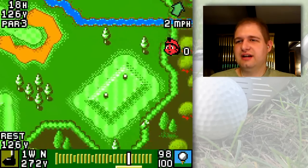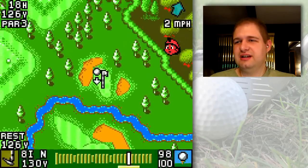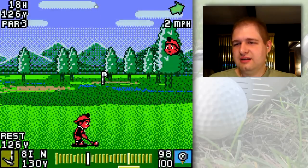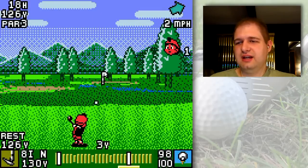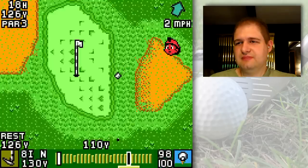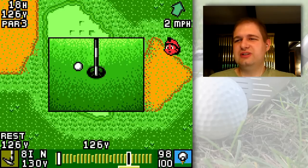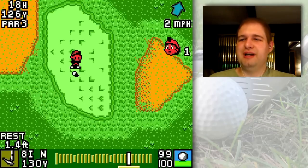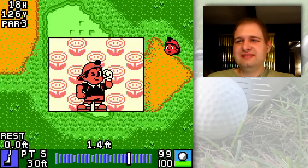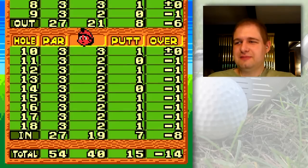Now we hit to that green from that same tee area to make up the ninth hole. That should be good with a little backspin and one notch off the max. Yeah, one notch off the max does pretty well — oh, it touched the hole a little bit because of the bend. Well, that's not bad — 14 on par three.